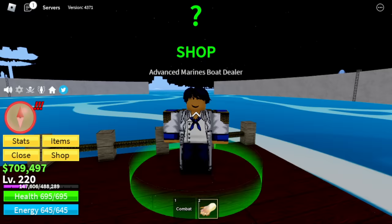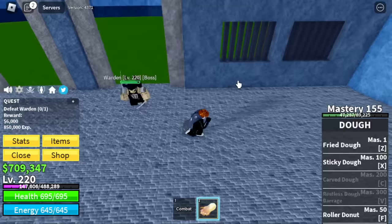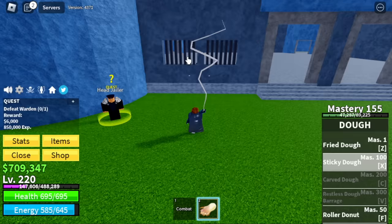Grind here until level 220. Next island is the Prison. In the Prison, we have three bosses: Warden at 220, Chief Warden at 230, Swan at 240. All of them, you can use wall strat — just look for a wall and use your skills until you defeat them.